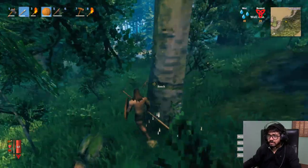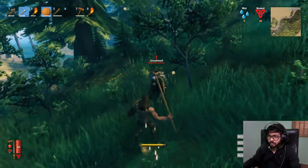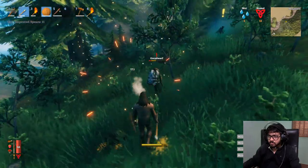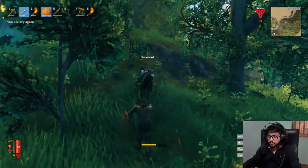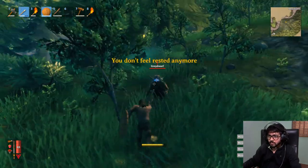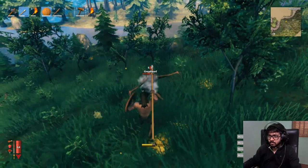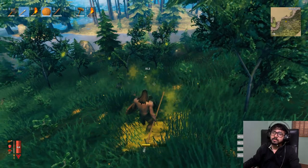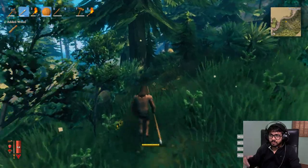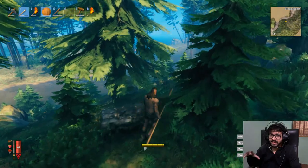Oh no, he has blue eyes — that means he's stronger. I need to carefully approach him and then stab him. Stab, get back, stab, block, stab, stab. That is my combination of attacks: block, stab, stab. Because once you block them, they are stunned, so you can get as many hits in as you can.